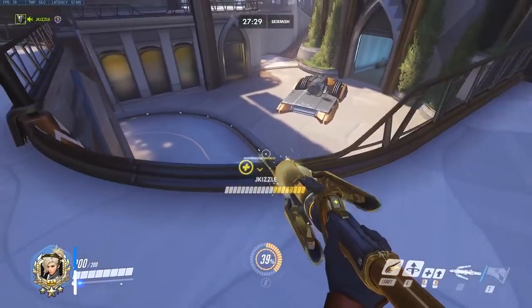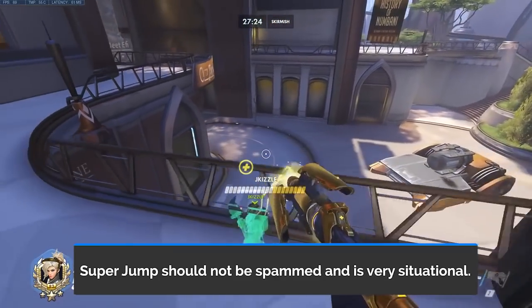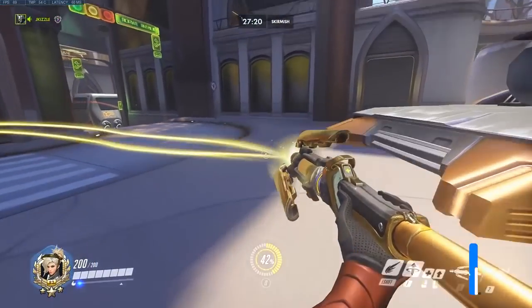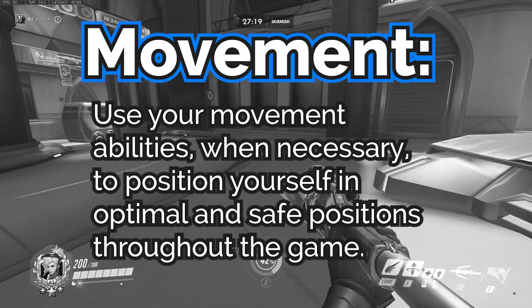While the Super Jump is a really cool ability, you shouldn't always feel the need to use it. It's not always the best idea to go as high as possible in the open, especially if they have a competent hitscan. In summary, you want to use your movement abilities when necessary to position yourself in optimal positions throughout the game.